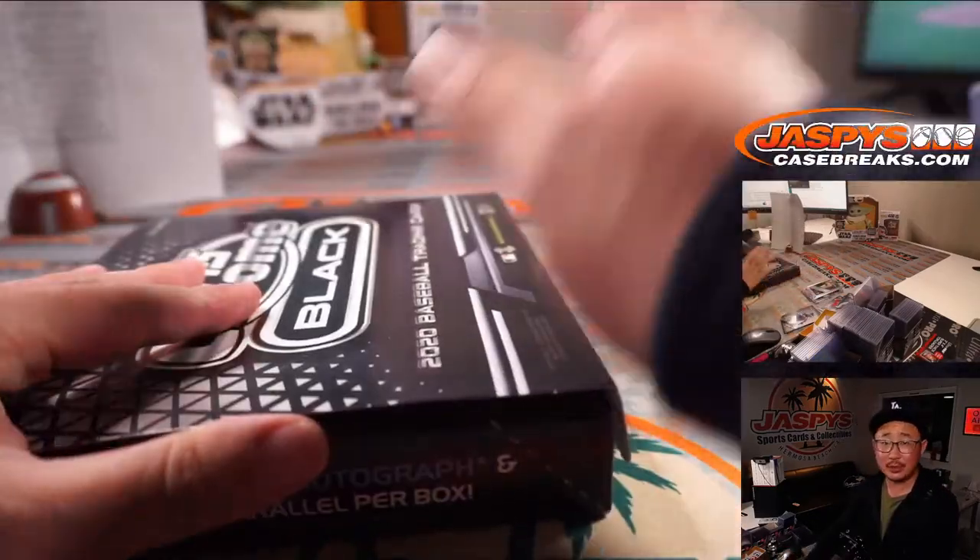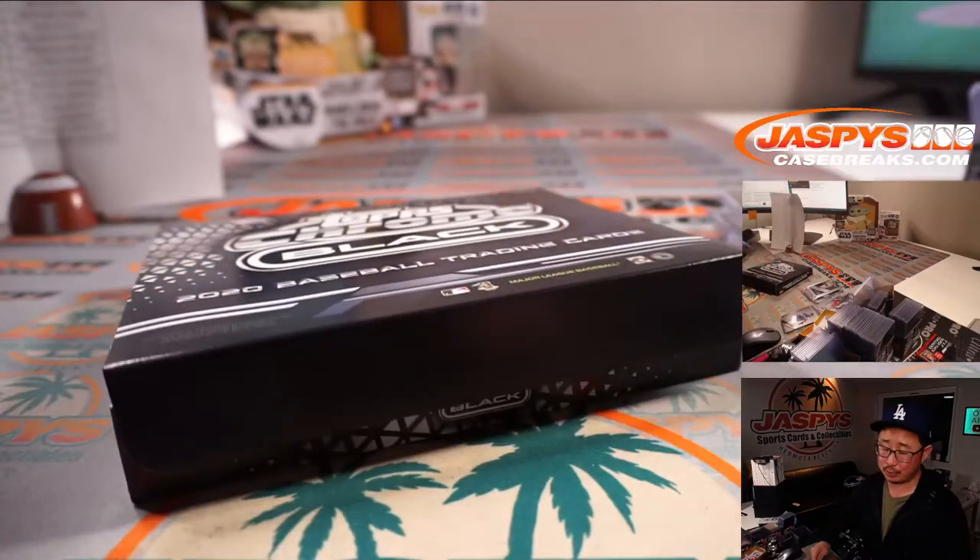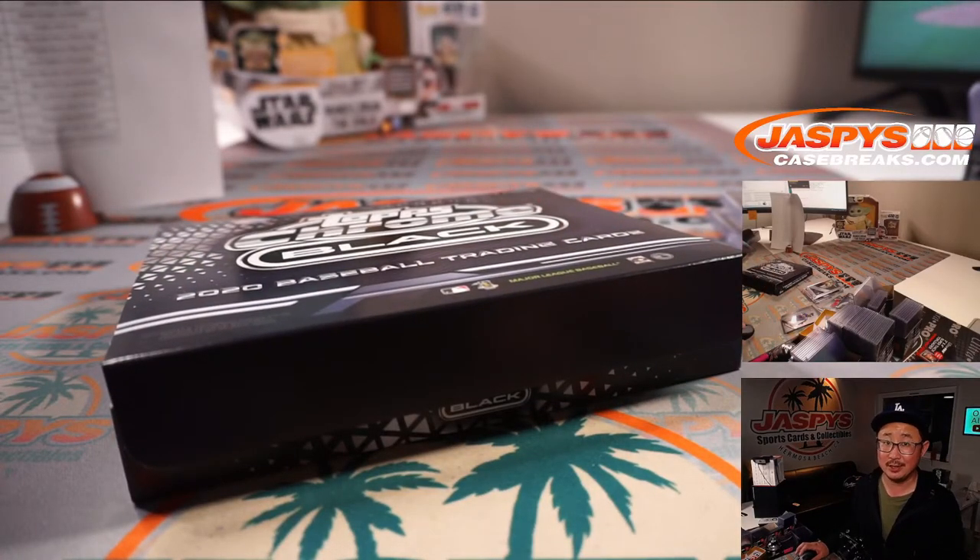And that's that, boys and girls. Thank you very much for getting into Topps Chrome Black Baseball — that was Random Team Break number six. Next one's already in the store at jazbeescasebreaks.com. I'll see you next time. Bye-bye.